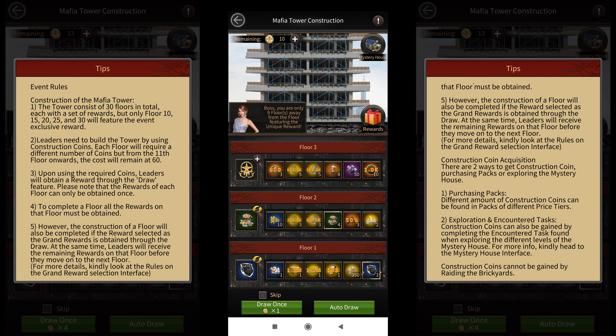Each floor has 6 different rewards and you're required to use construction coins to draw them. Before drawing a reward you're required to guess which one you're going to get from the pool. If you guess correctly then you immediately get all the rewards from that floor and advance to the next one. However if your guess is incorrect then you'll only get the reward that you've won and you'll stay on the same floor until you get all the rewards.